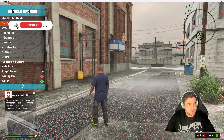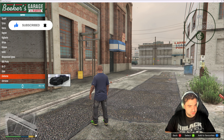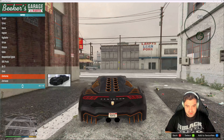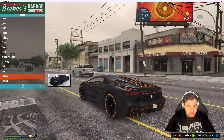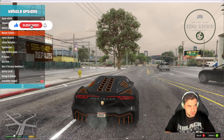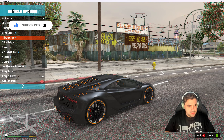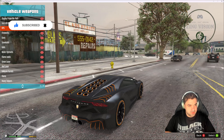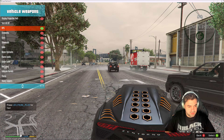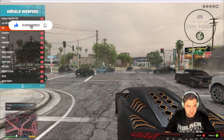The next step is the vehicle spawner. You can do super cars — let's try this car right here. You can also customize it: vehicle weapons, speedometer. I don't even know what vehicle weapons is — let's try it out. Press L and there you go, look at that!